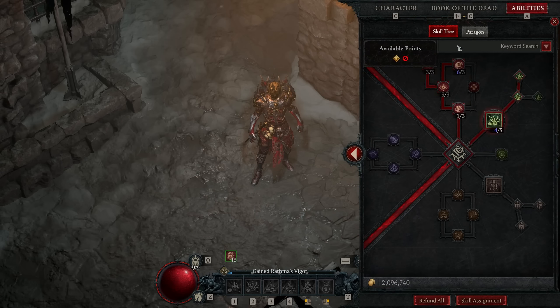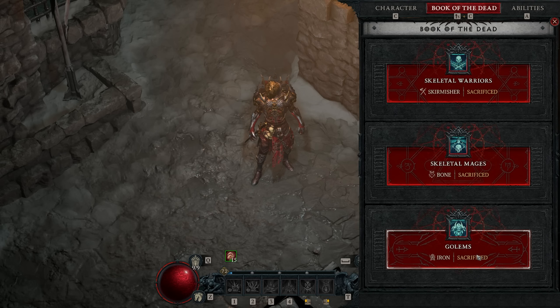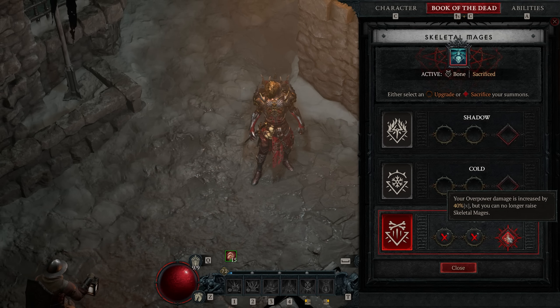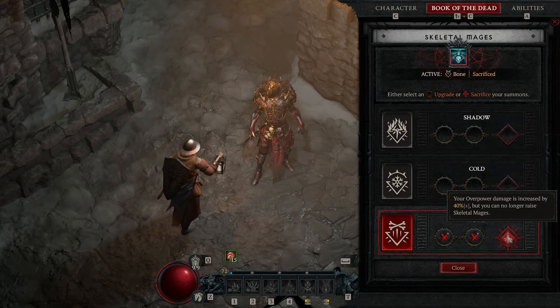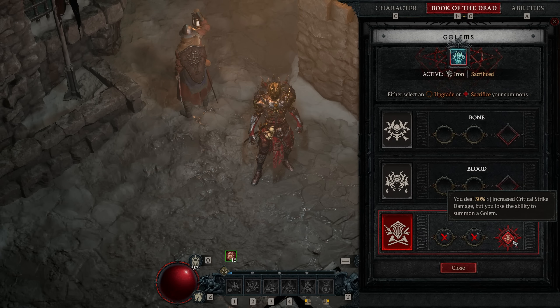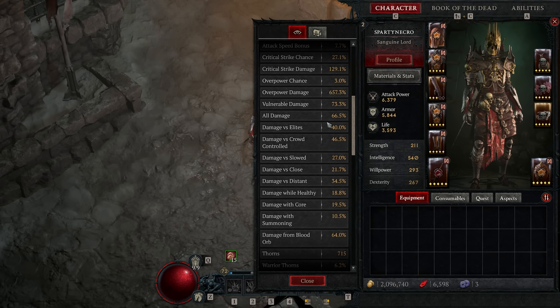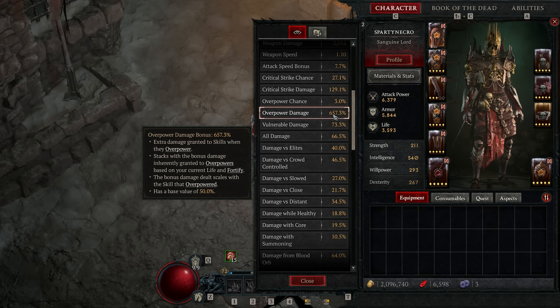In the Book of the Dead, we sacrifice Skeletal Skirmishers for increased Crit Strike chance, sacrifice Bone Mages for overpower damage — and remember, this gets buffed by 60%, so it actually gives us 64% overpower damage — and sacrifice the Iron Golem for 30% increased Crit Strike damage. With all Paragon Points activated, we have 657 overpower damage. Let's now talk about rotation.